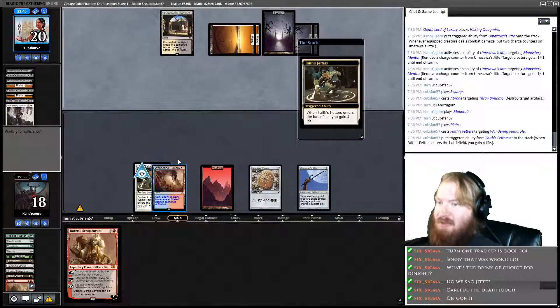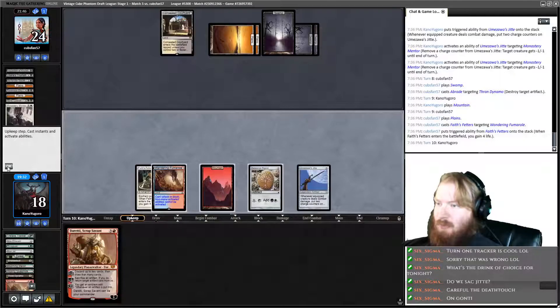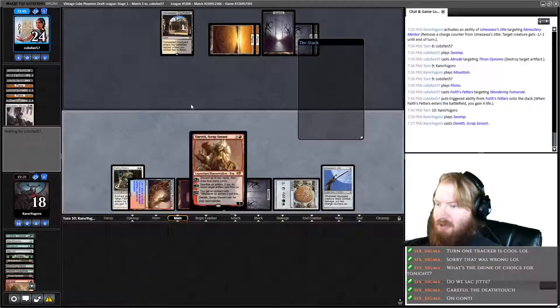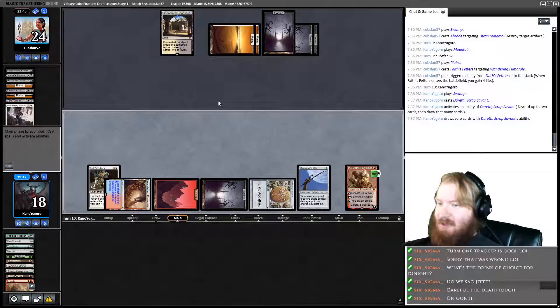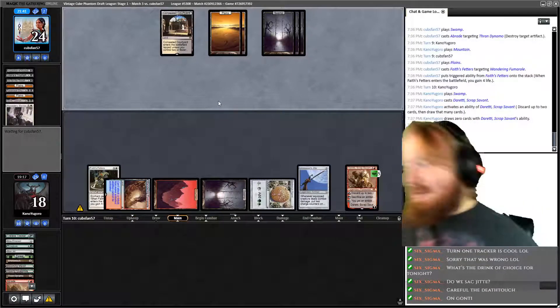Faith's Fetters Wandering Fumarol. That's fine. We draw a Swamp, play a Swamp, play Duretti. We can get back Smokestack but our opponent has more permanents than us. So just plus Duretti, pass the turn. If we ult Duretti and get back Smokestack... Opponent concedes! Oh man, that is not what I expected to happen there.